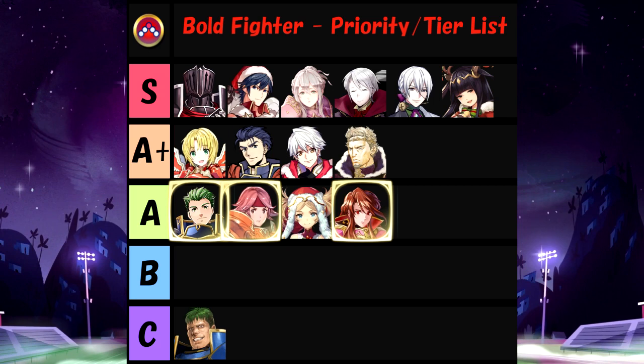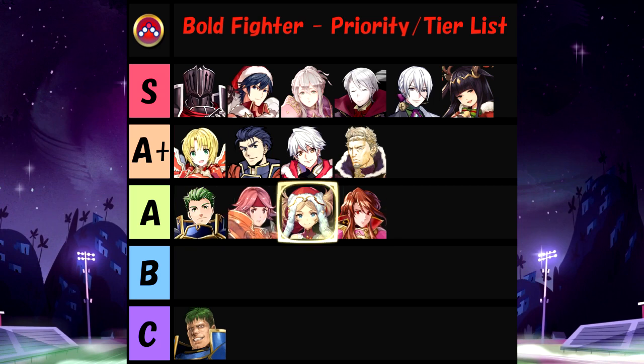Also in A tier we have Winter Lisa, because she's just Sheena with three more attack, essentially. And that's not even a lot — it's like a base of 33, she'll get to 36, which is still lower than what everyone else above this tier can do. It's a decent idea, and she does come with Bold Fighter so it's not too bad to just leave it on her, but you'll do a lot better if you pass it on to somebody above.